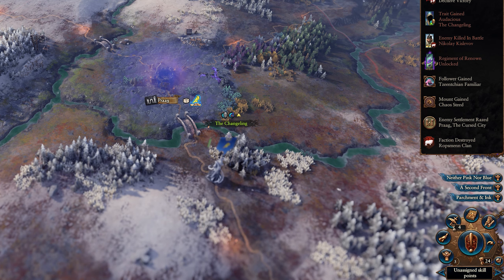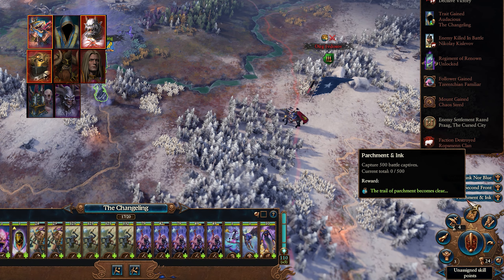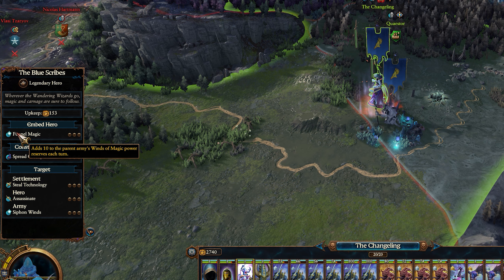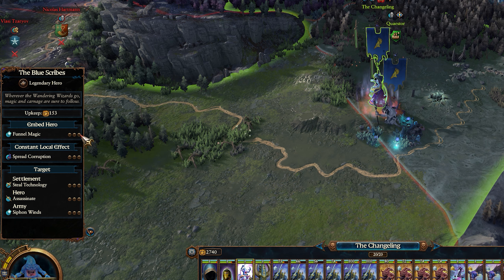Alongside the Changeling, the Blue Scribes have also been added to almost the entire chaos roster alongside Siege. Upon reaching level 12 with any Siege or undivided lord, you'll unlock a quest chain which, when completed, will spawn the Blue Scribes for use in campaign. On the campaign map they have a mixed set of actions, but they belong in armies where they'll not only bring their magical power but also extra reserves every single turn.